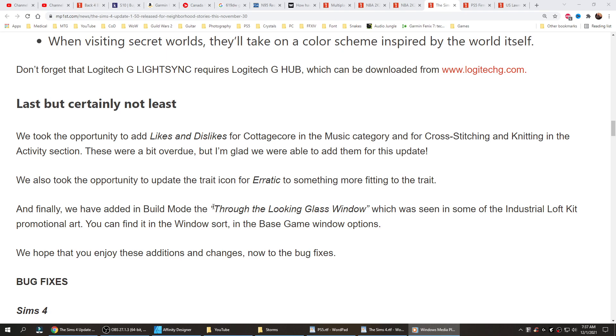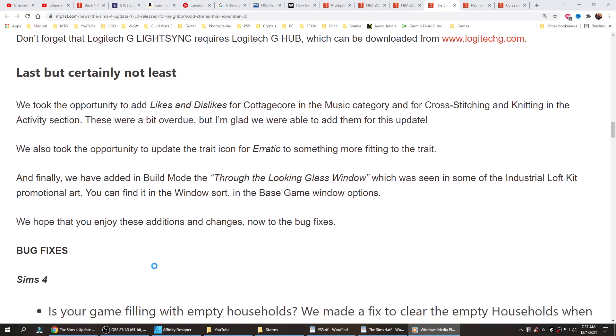Last but certainly not least, we took the opportunity to add likes and dislikes for Cottagecore in the music category and for cross-stitching and knitting in the activity section. These were a bit overdue, but I'm glad we were able to add them for this update. We also updated the trait icon for Erratic to something more fitting. And finally, we've added in build mode the Through the Looking Glass window, which was seen in some of the Industrial Loft Kit promotional art. You can find it in the window sort in the base game window options.